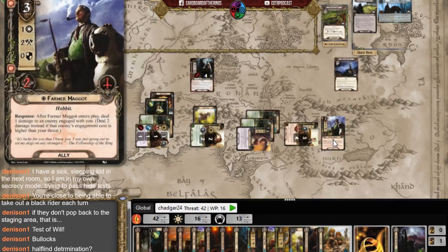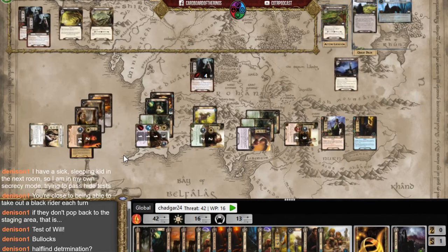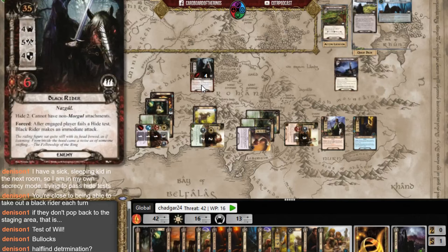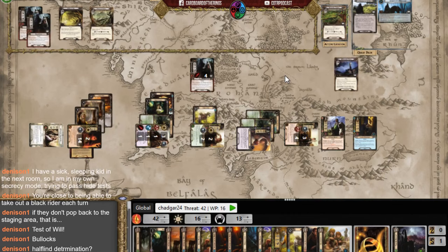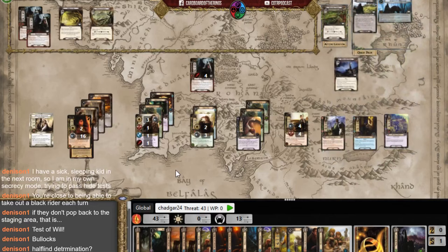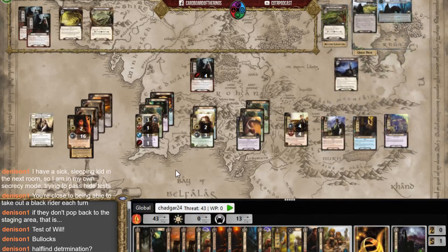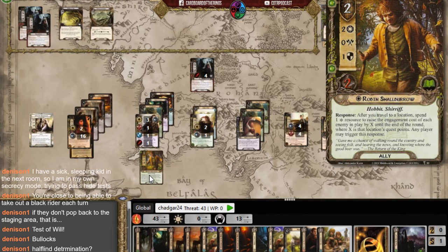I have no one ready except Farmer Maggot, who attacks for two — potentially four with a boost. I draw a new character from traveling to the location. Farmer Maggot can't help kill this enemy after all. I still haven't drawn a second pipe, which really hurts. I need to keep the Nazgul engaged with me and just get more bodies on the table.